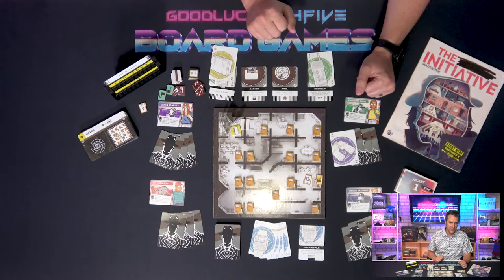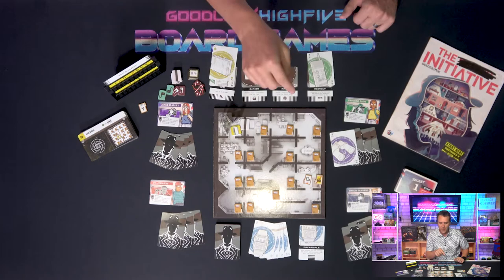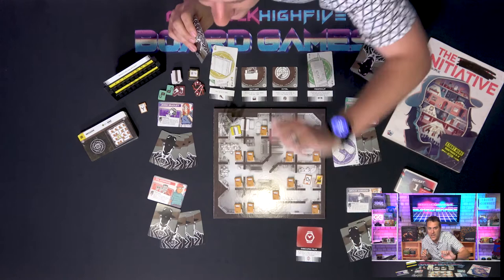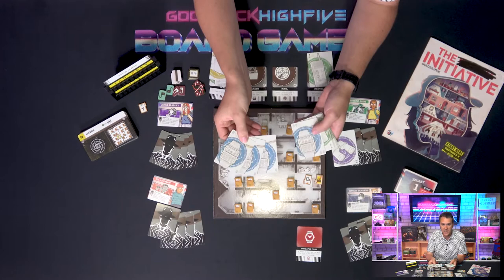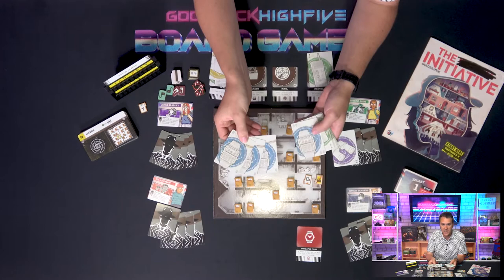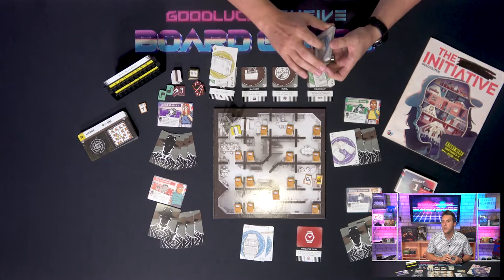After playing at least one action — you can't pass, but you can skip your second — you'll draw back up to four cards. If doing so would cause the deck to empty, you'll take these four time cards, flip the discard marker to In Peril, and shuffle all the discards to form a new deck. Now you're racing against these quality vintage Casio timepieces. Three show a single watch icon while one has a double icon. As soon as you draw a time card, you must immediately reveal it. If doing so causes three total time icons to be revealed, the game immediately ends in a loss.